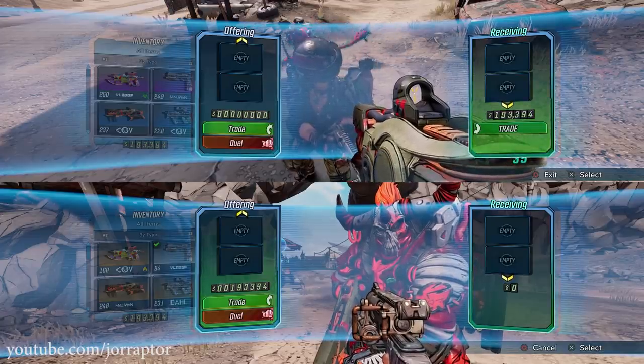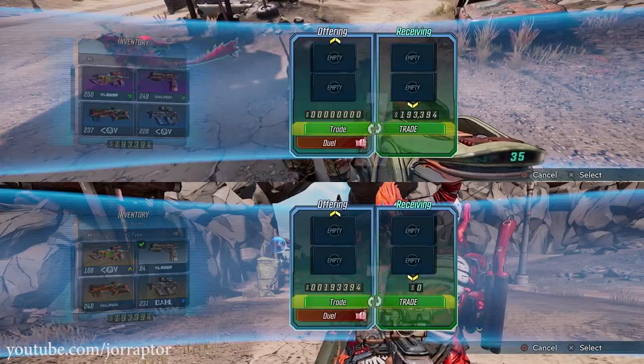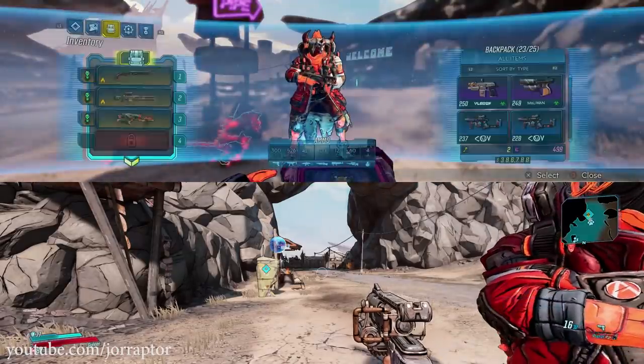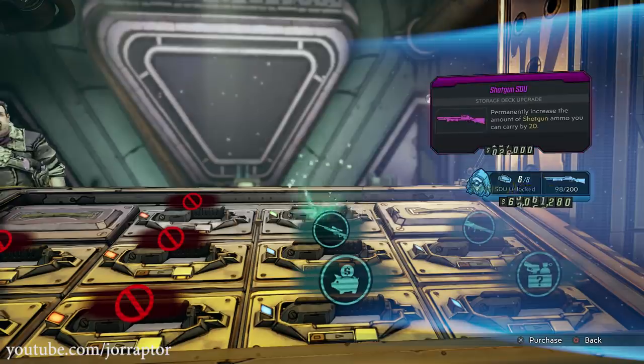Now trade the other way — from the second account back to the main account. Make sure the trade is successful, quit, make a new backup save since you now have way more money, then repeat again and again until you can buy all upgrades and don't have to worry about ammo.